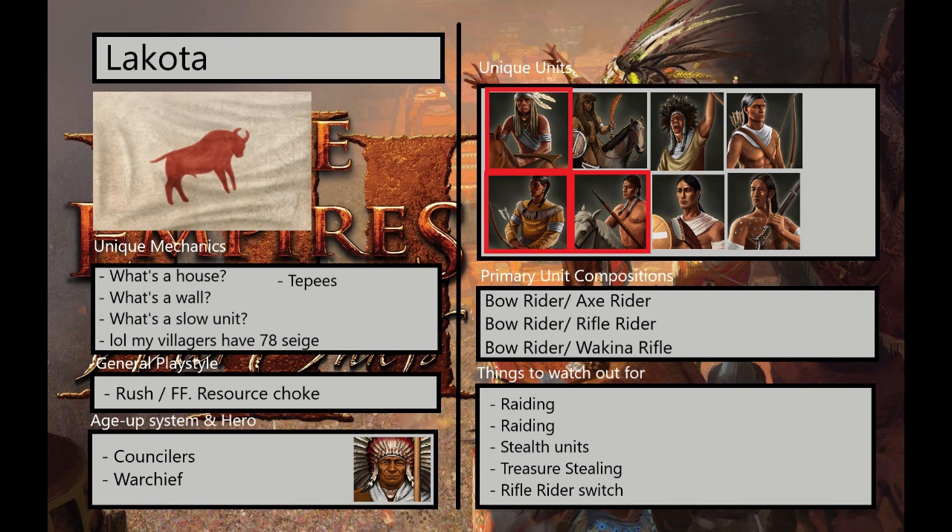You can have villagers siege down forts in seconds — it's actually kind of funny. And lastly, once they get to Age 3, they can also build TPs, which have a stacking ability to raise the max HP of units within their radius. It's a very powerful ability once they get going, but the TPs don't have very much health.